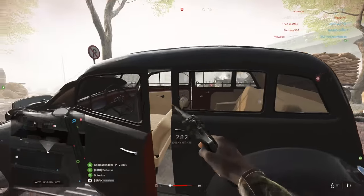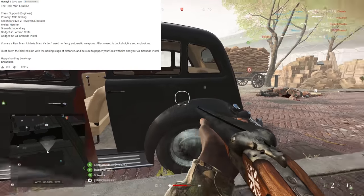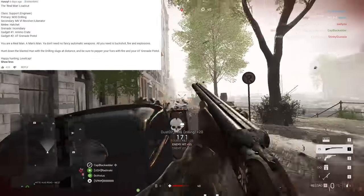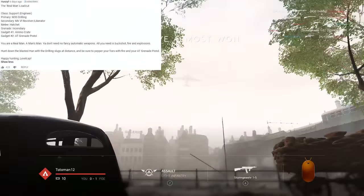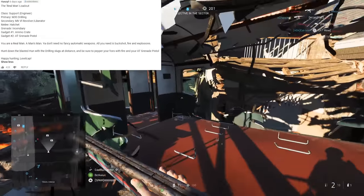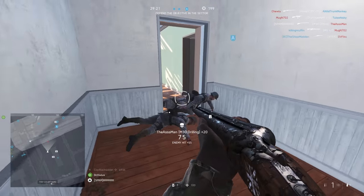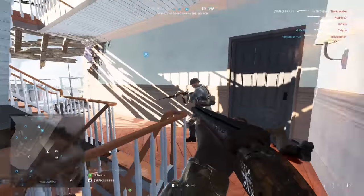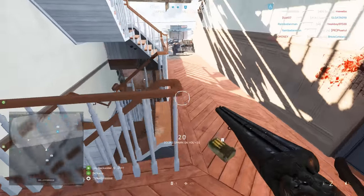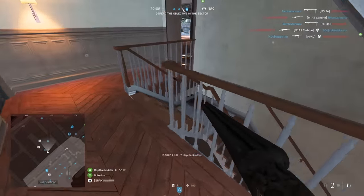Today's top comment comes from Hanzel, who says, 'The Real Man Loadout: Class Support. Primary is the M30 Drilling. Secondary is the Mark VI Revolver slash Liberator. For melee, we'll be using the Hatchet. Grenade: Incendiary. Gadget 1 is an ammo crate. Gadget 2 is the AT Grenade Pistol. You are a real man, a man's man. You don't need a fancy automatic weapon. All you need is Buckshot, Fire, and Explosions. Hunt down the Blasted Hun with your drilling and slugs at a distance, and be sure to pepper your foes with fire and AT Grenade Pistol. Happy hunting, LevelCap.'